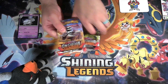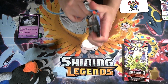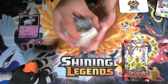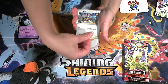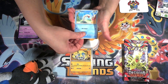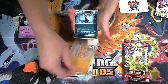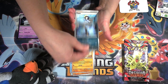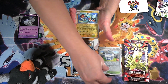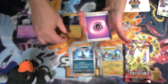And then we got our first Obsidian Flames pack. We have a Lechonk, a Barboach, a Wiglett, a Squawkabilly, a Stunfisk, an Umbreon, a Poppy, a Reverse Pokémon League Headquarters, a Reverse Letros, and our rare is Toxtricity. It's a Psychic Energy.